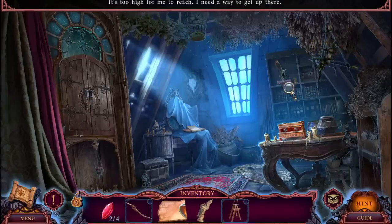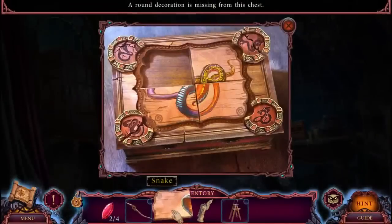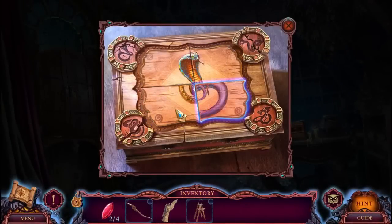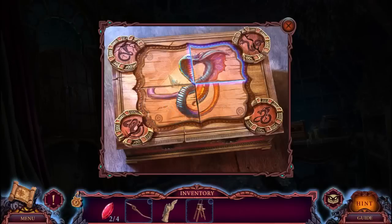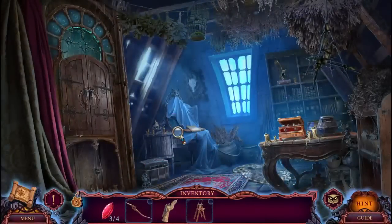It's too high for me to reach. I need a way to get up there, which means we need a ladder. Snake - I think we're going to make a cobra, right? Or not - ooh, it's a dragon! Three out of four red crystals.